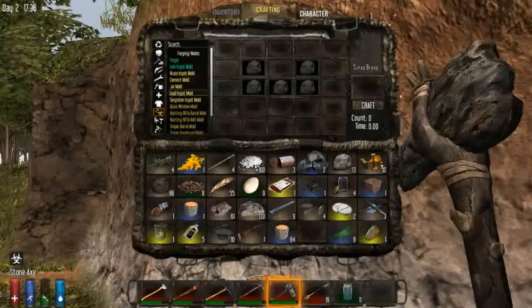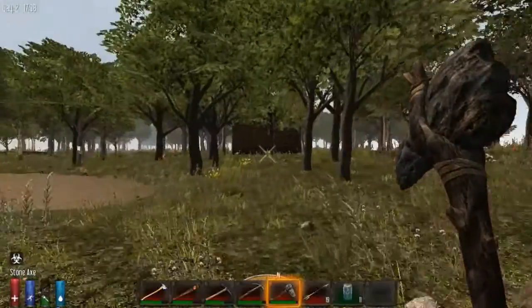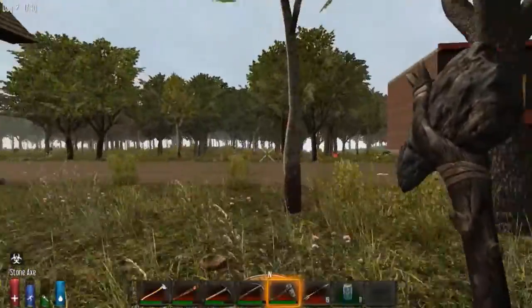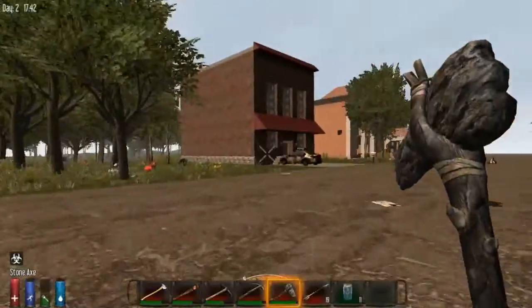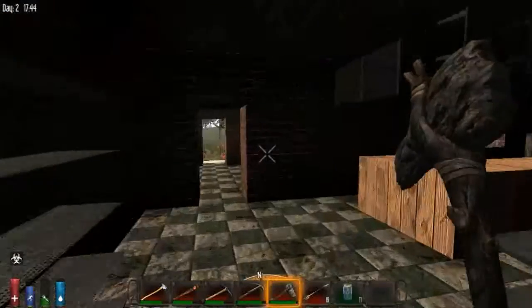I'll just make some room for it. Now we have a lead mould as well, which means we can start melting lead pieces. Some people make a forge for each type of mould, or make multiple ones - that's a good way to quickly collect everything. It's getting on in the day a bit, so we might make our way back upstairs.